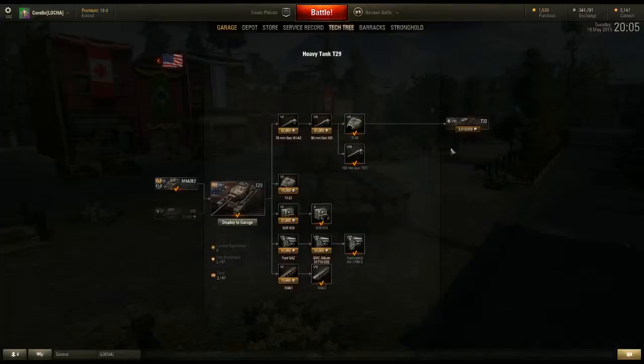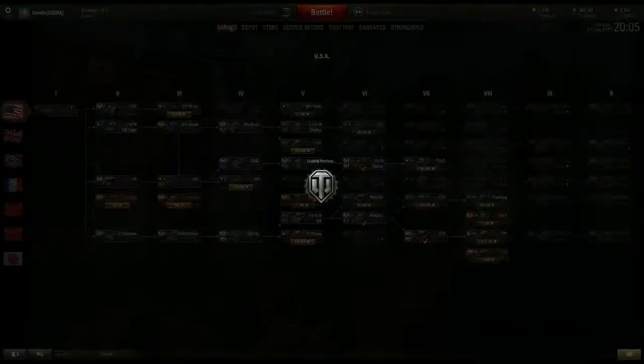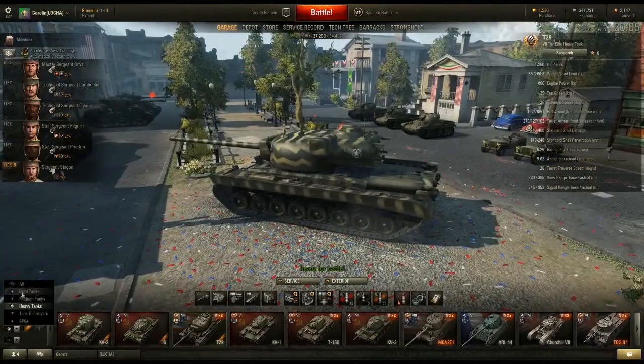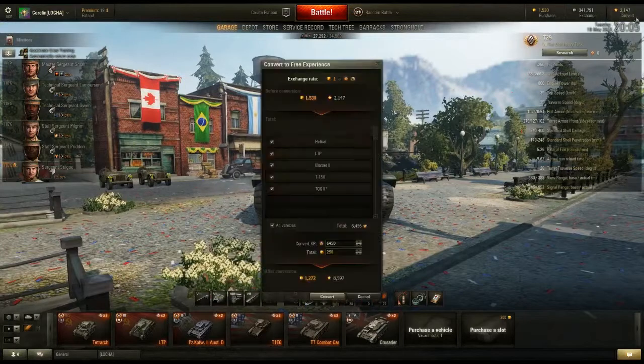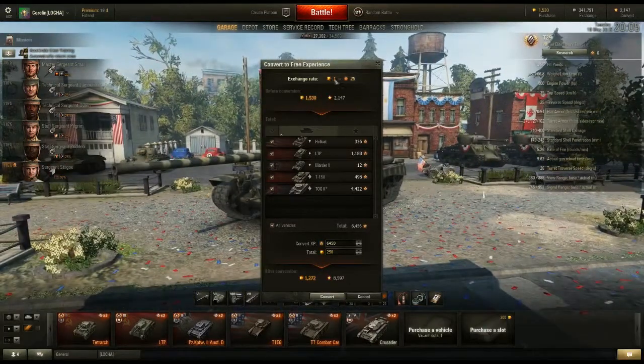It's really important to save credits - like me trying to save up 2.6 million for a T32, that's going to take a while. Now let's cover some beginner mistakes. First: free experience. I always cash in free experience - my Hellcat, LTP, Martyr, T-150, and TOG all have bunches of it. You can convert it at a rate of 1 gold to 25 XP, or wait for a sale when it goes to 1 gold to 35. Going ahead and converting: before it was 1530 and 2147 free experience, and after spending 1272 gold I have almost 8600 free experience.